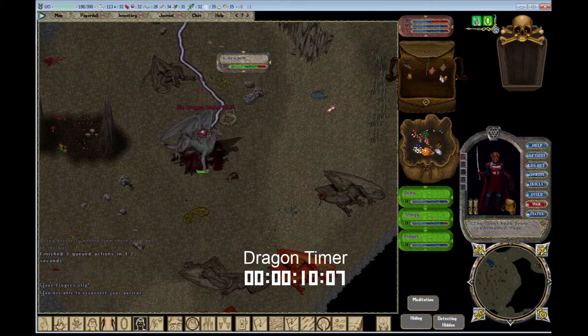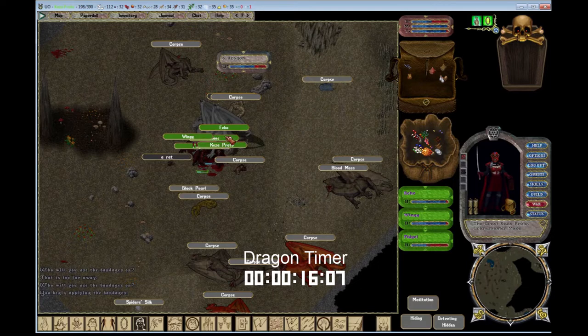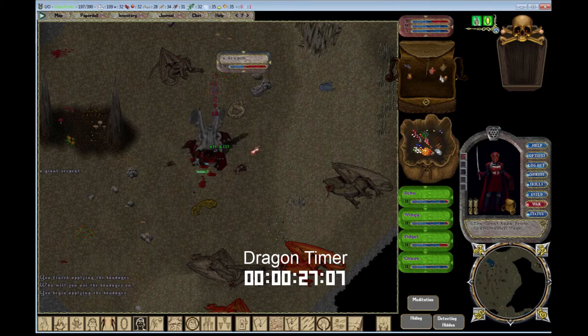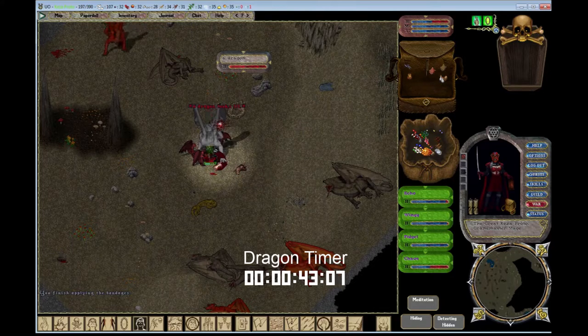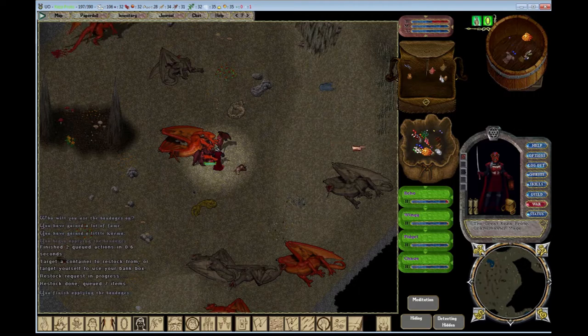One thing's for sure — he does not like my imps. Unfortunately one of them is right underneath him, and as soon as it attacks him, it's going to get aggro. Normally I would be able to heal myself in between healing the imps, but I don't want to disarm my weapon. So that dragon fight's going to be a little bit longer than the others, because I lost an enemy at the beginning.